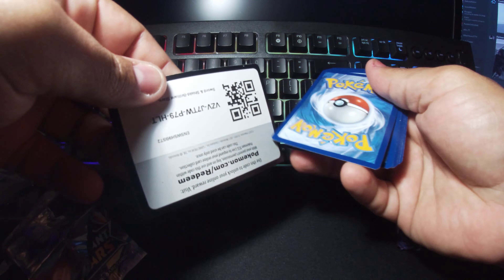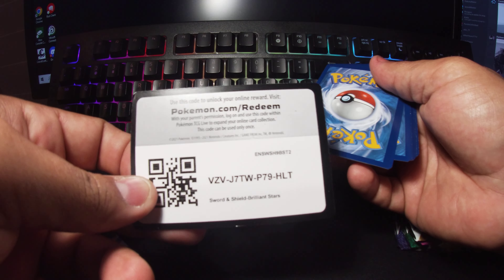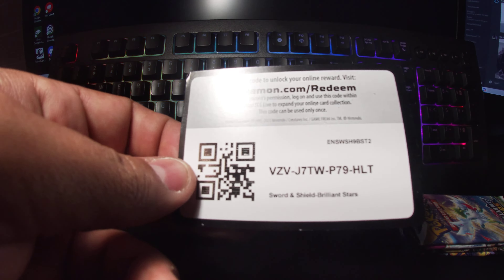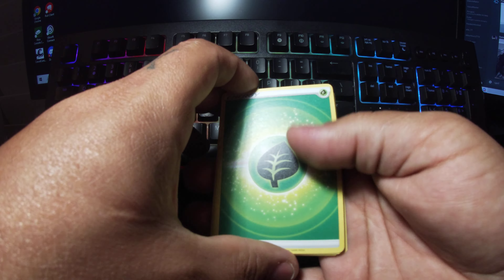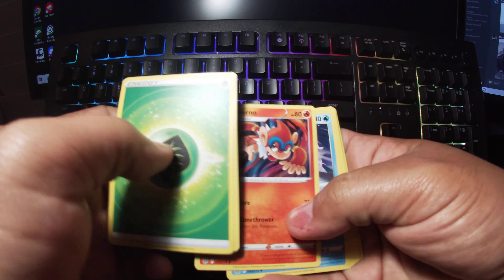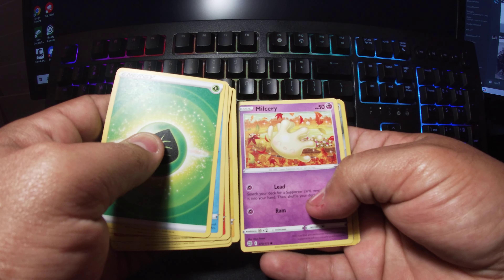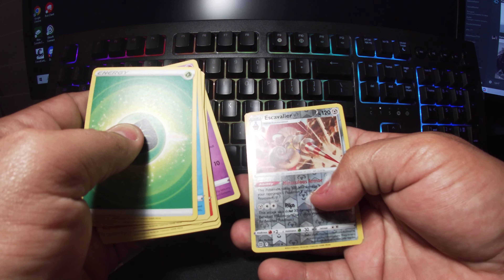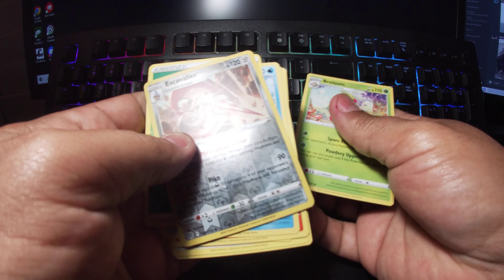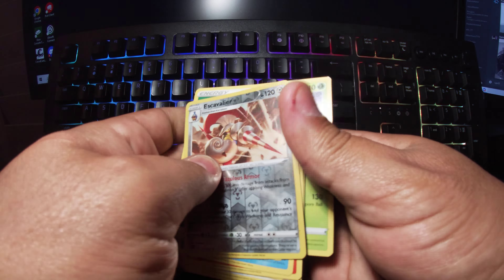Here's the code. Let's put that aside — one, two, three, four — rock or grass. Okay, got some starter evolutions. Let's see if we get anything. Okay, verse hollow — Scovillain and Burlum. Alright, let's open up the other Brilliant Stars.